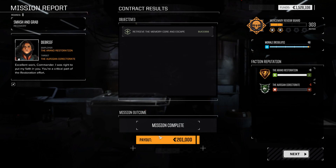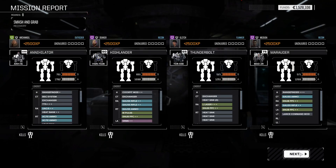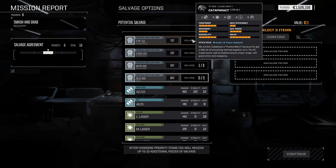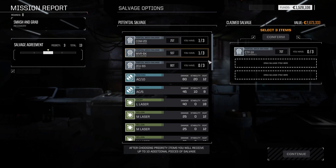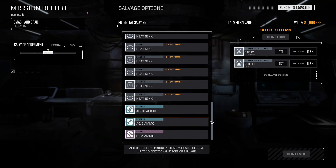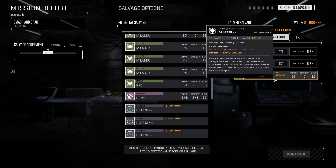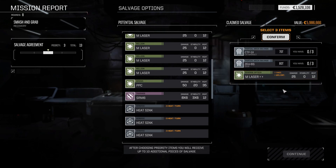Here we are — not a great payday at only 200,000, but it was relatively easy so you win some you lose some. We're building up reserves again and I'm less worried about the company going bankrupt, though we still don't have enough for another black market shopping spree. No significant lance damage. We'll grab the Cataphract part, another Zeus part, and a nice medium laser — the plus-one accuracy variant mimics a medium pulse laser pretty well. Thank you all for sticking around — please like, share, and subscribe, and we'll be back soon.